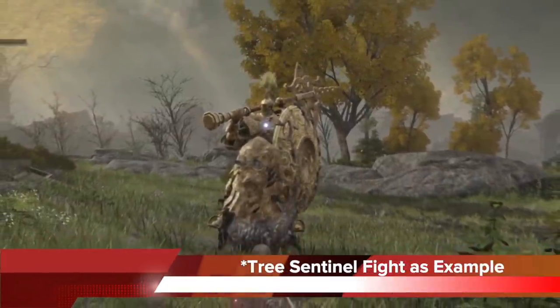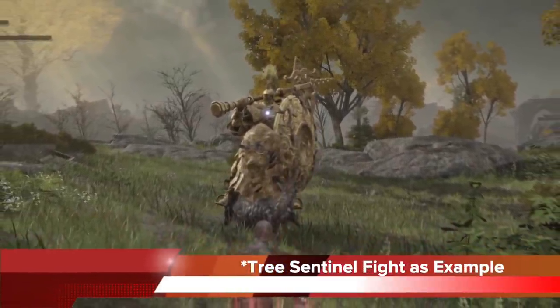These three essential aspects are: one, position awareness; two, combo preparation with your weapon; and three, in-game execution. Let's use this Tree Sentinel fight as an example — a very early boss in the game but a difficult fight nonetheless.